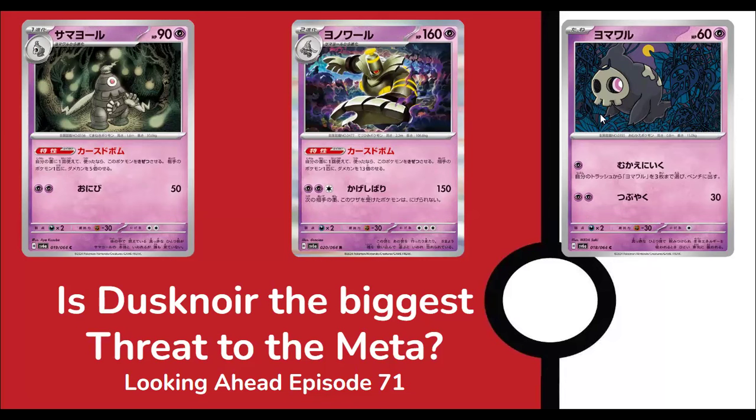Japan is coming to the end of a Shrouded Fables format before they get their brand new set at the end of this week, so a better place to look at the different archetypes released in the Shrouded Fables format which have utilized the Dusknoir line to the best effect. Obviously Dragapult and Charizard are definitely the best users of this, but also some other decks like Palkia, Golden Goat, and even Lost Box really utilize them well. Plus we've got to break down the brand new cards from the latest set and what impact they could have on the meta game.